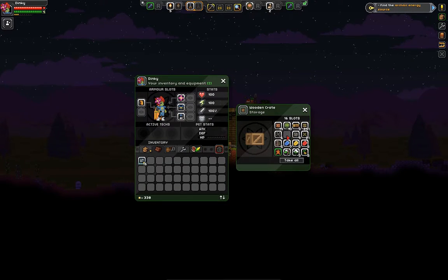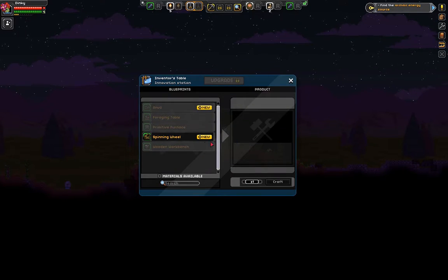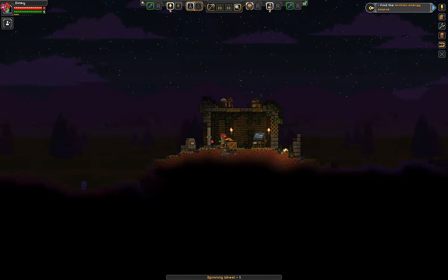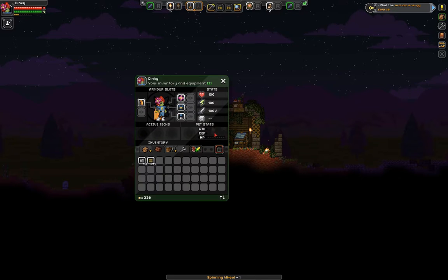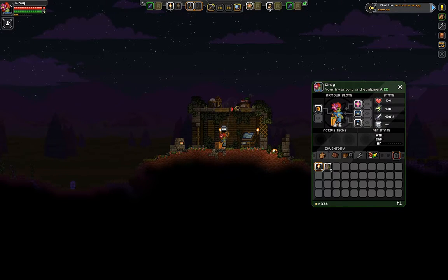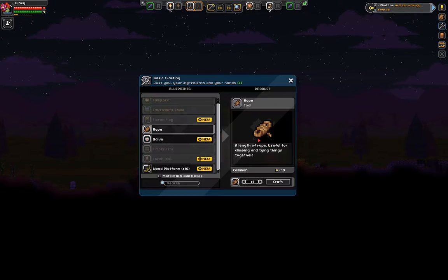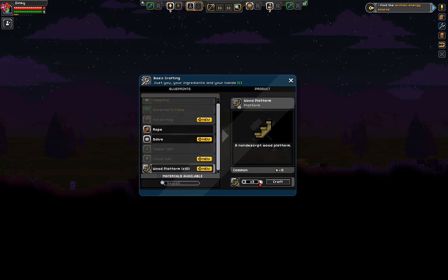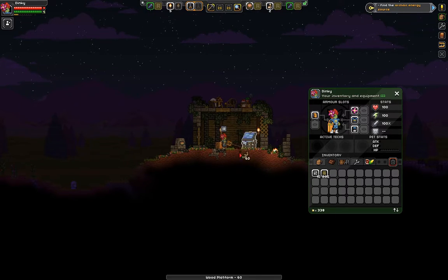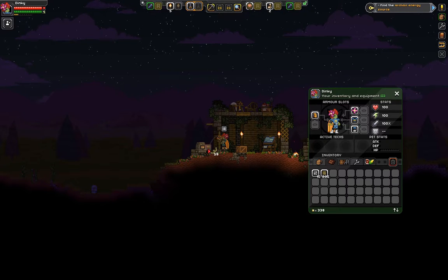Let's take the cobblestone and the wood — now we can make a spinning wheel. We can put it where it'll make sense and put it up here. The other thing I want to do, because it's pretty hard to navigate up there, is make 60 platforms so I can make little steps and jump up from anywhere.